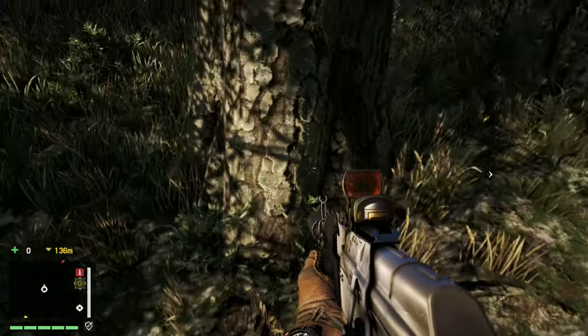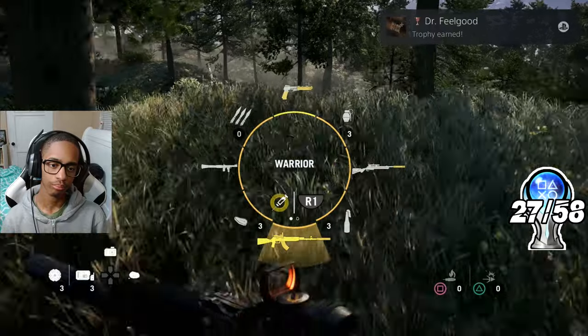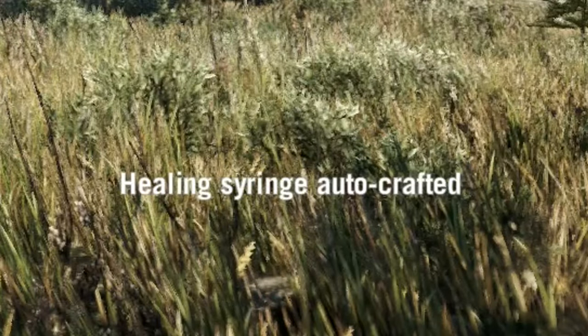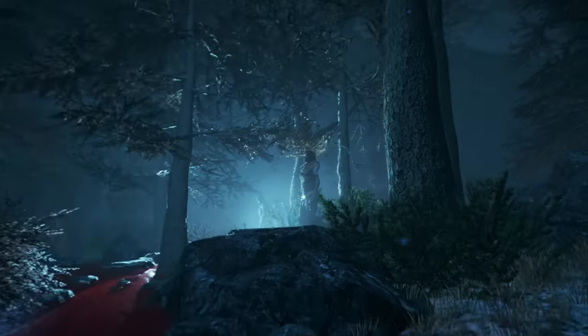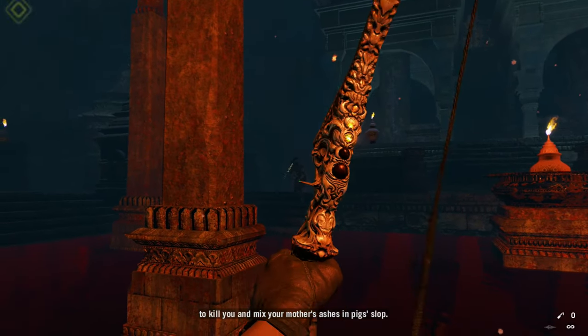The next trophy was for crafting my 15th syringe — Dr. Feelgood. It was a delayed notification since I auto-crafted a health syringe after manually crafting others. Then I got the second-to-last story trophy for deciding the fate of Yuma. She was the most dangerous subordinate — very manipulative, drugged Ajay multiple times, and her drugs actually foreshadowed the end of the story. Her mission ended with a boss fight against Kalinag, who turned out to be her. After snapping back to reality, I got the Hat Trick trophy.